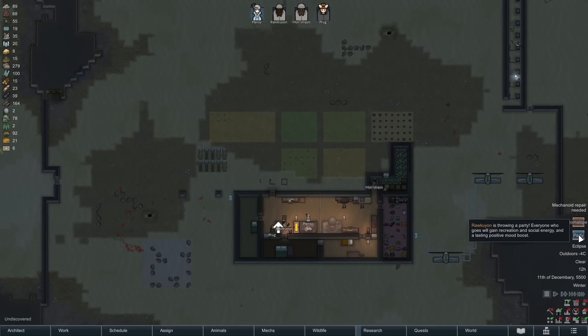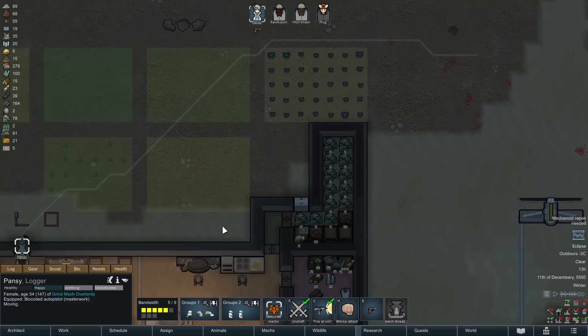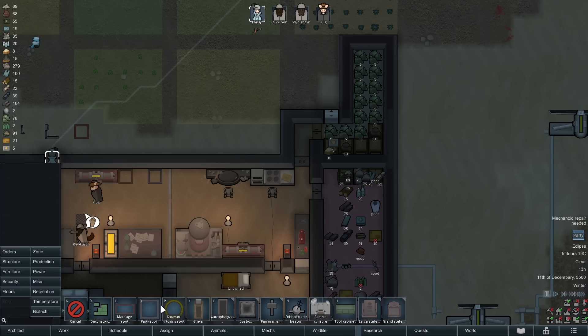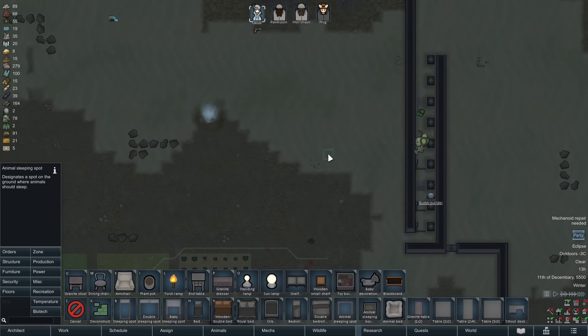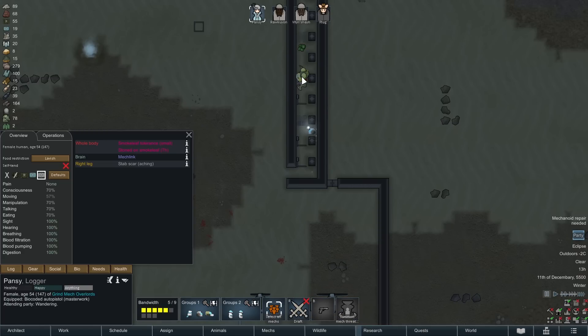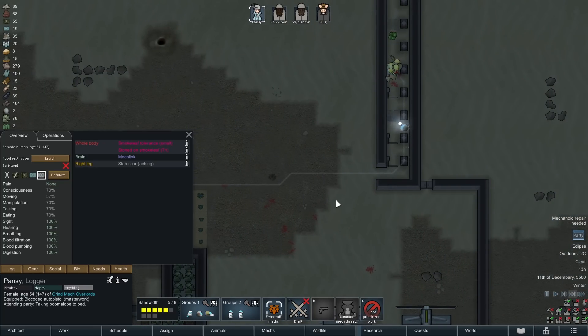We've got a mad boomalope and a party at the same time — that's Randy Random for you. I don't want that boomalope dying in there or it's going to destroy a bunch of our stuff, so we better go fish him out. We want an animal sleeping spot so we can rescue him and put him somewhere else where he won't catch anything on fire. This is going to be hot potato — if this thing blows up while we're delivering it, it'll be very painful.